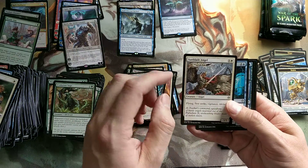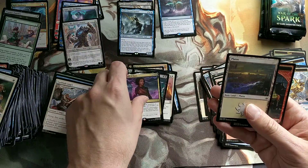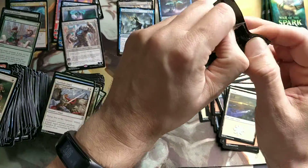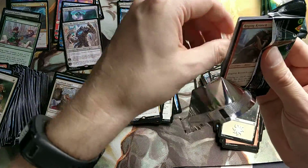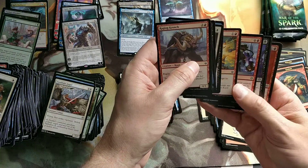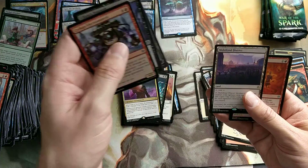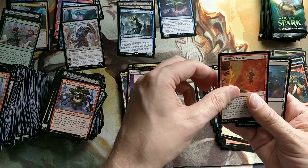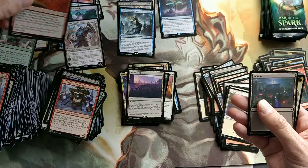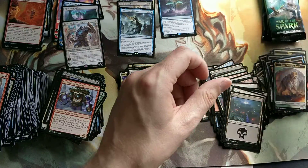Sunblade Angel - nice card but it's just a tad too expensive. Oath of Kaya - Oath of Kaya is nice, though there are so many Kaya cards out there. There's also one that destroys all your creatures, which is awesome if you use it. And a Chandra's Triumph foil - I like this card too. It can really hurt the opponent, I can tell you that much, if you have a Chandra deck.